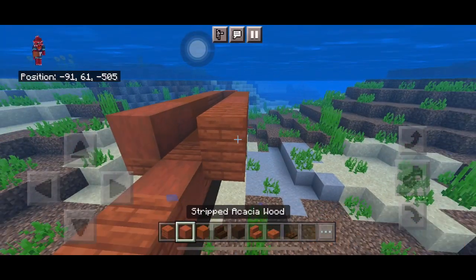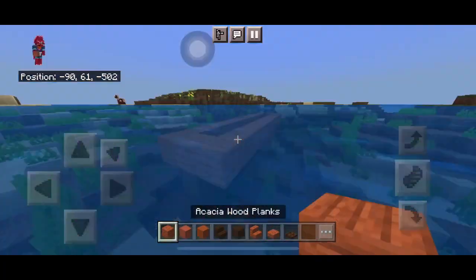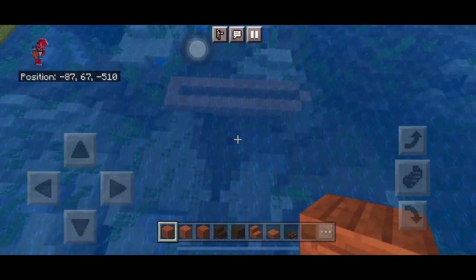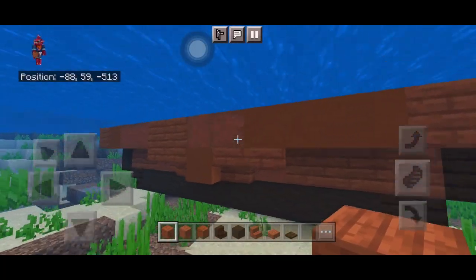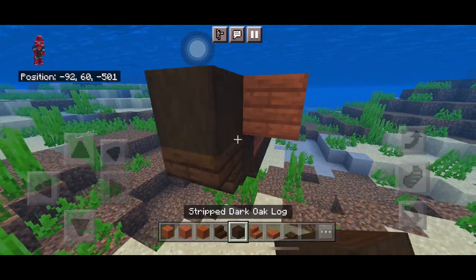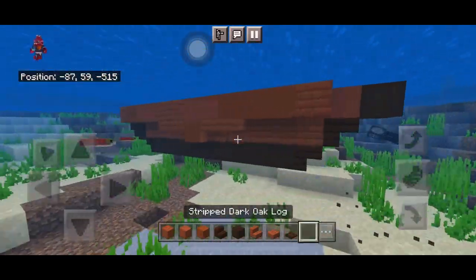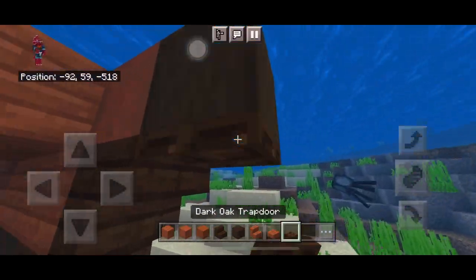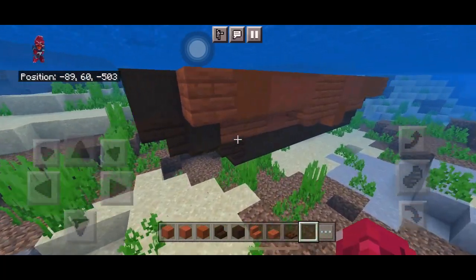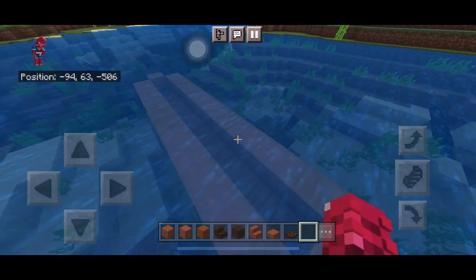This will be repeated for most of the build. The back should be flat and the front should be pointed. Add a stair and a stripped log at the front side, and a stripped log with a trapdoor on the other side. It should be looking a bit like a boat now — a very small one, but we'll make it larger.